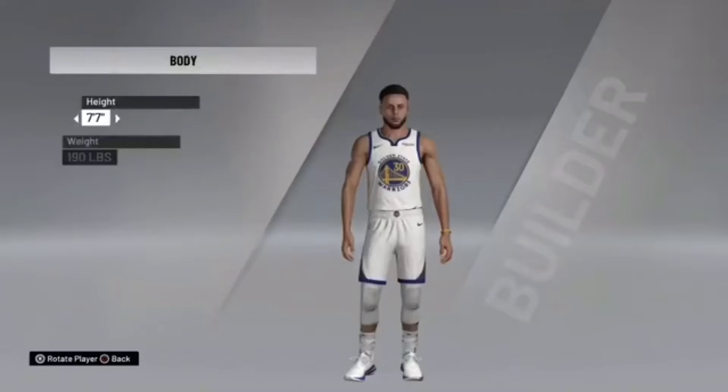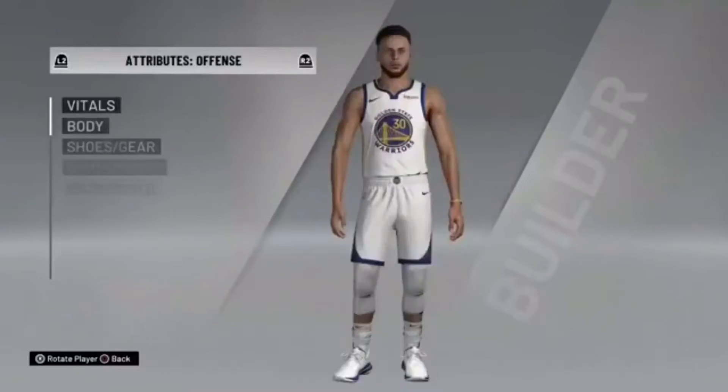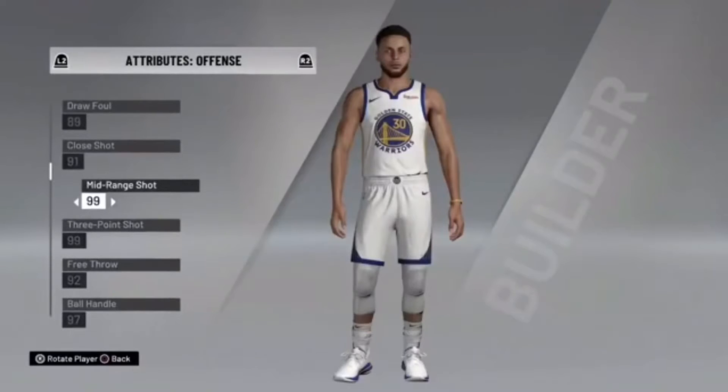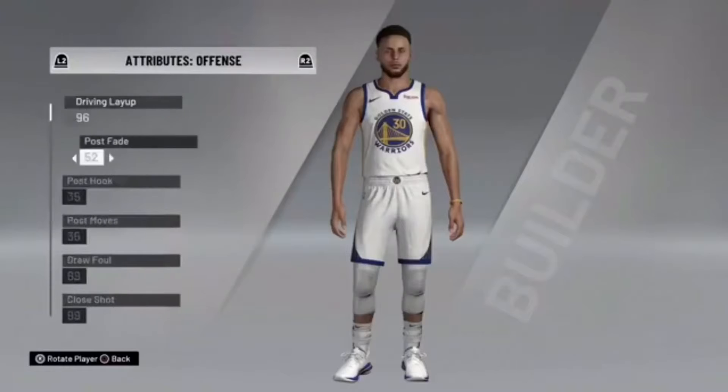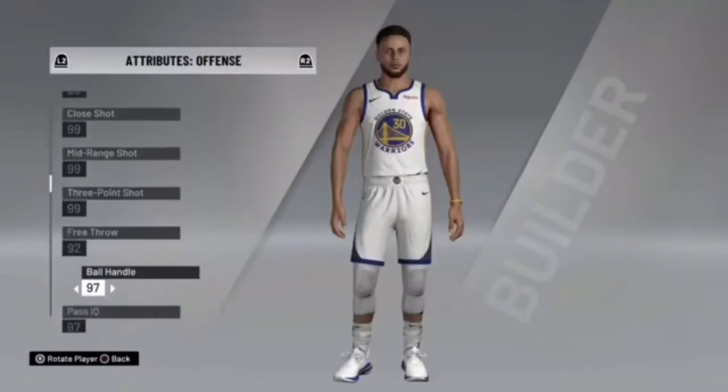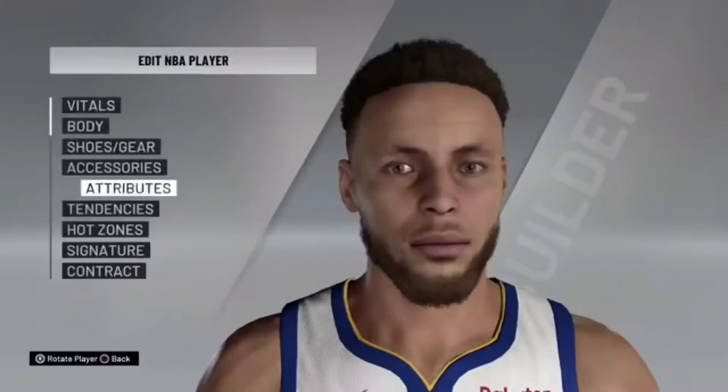Once you're in the edit screen, go over to his body and make him the max height, which is seven-foot-seven. Then go down to his attributes. For shooting off the dribble and all shooting attributes, make everything 99. His three-point is already 99, and make his ball handling 99 as well.